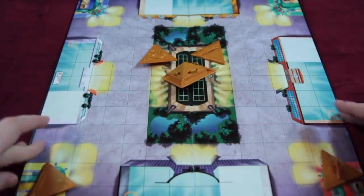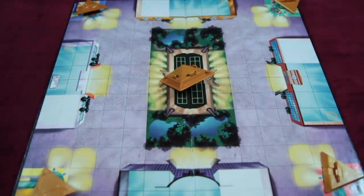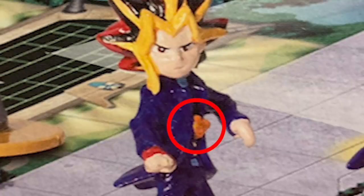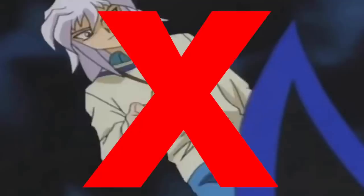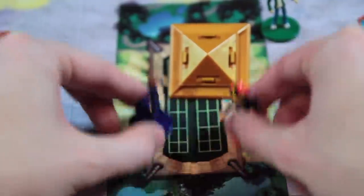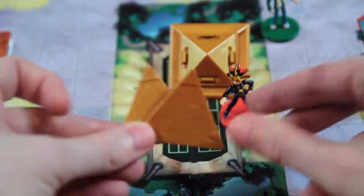Four players will each start with one piece for themselves, and the first player to battle and steal the remaining three pieces can then attempt a final challenge for the fifth piece and win the game. Why is everybody fighting over the Millennium Puzzle when that's kind of only Yugi's thing, and all the major characters that try and steal the puzzle aren't even in the game? We're going to ignore that nitpick because it's cool and iconic, and it's actually really fun to put together and take apart over and over again.